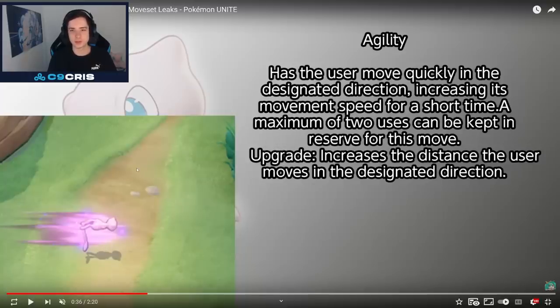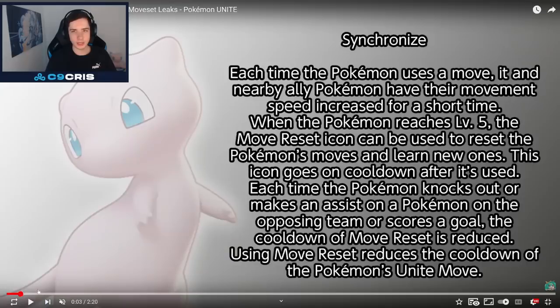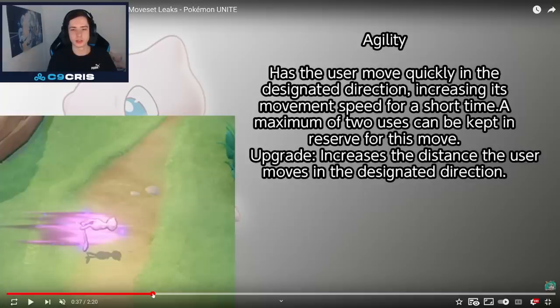Agility has the user move quickly in the designated direction, increasing its move speed for a short time. A maximum of two uses can be kept in reserve for this move. The upgrade increases the distance the user moves in the designated direction. So I think Mew doesn't have basic moves — we have three moves on the first slot, three moves on the second slot, and we can keep changing them with Synchronize. So we can keep changing between Electro Ball, Surf, and Solar Beam, and between Light Screen, Coaching, and Agility. This Pokémon sounds absolutely crazy fun.